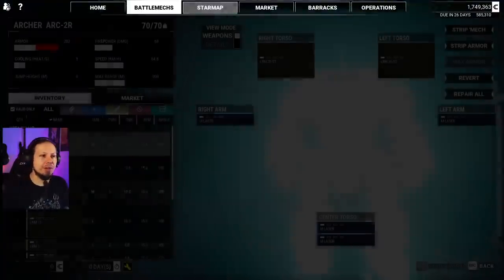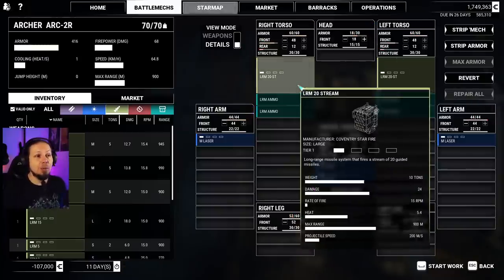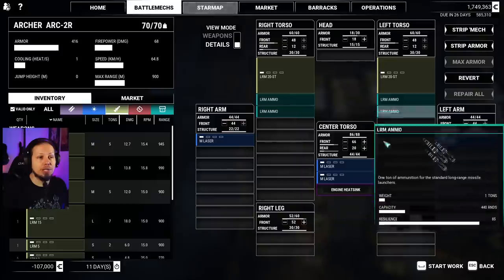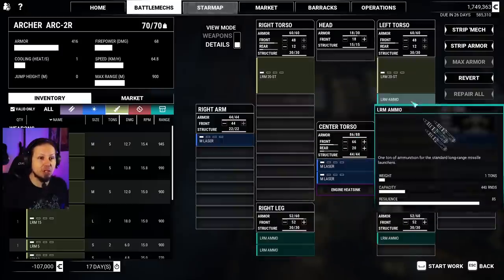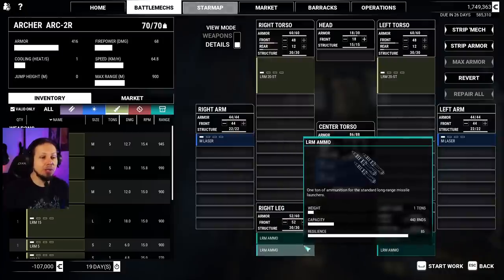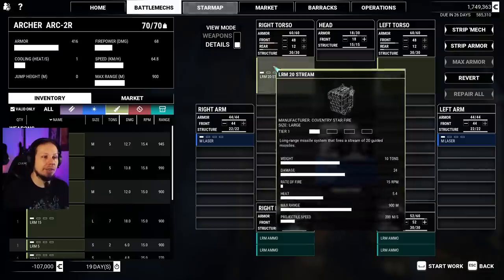We have our Archer, which is kind of the no-brainer of all of that. The build as it is right now actually works if you give it to an AI pilot. We have two LRM-20s stream, four tons of ammo, which is okay, and four medium lasers for self-defense, which is absolutely fantastic. I'm gonna put the LRM ammo in the legs and then there's one more thing.